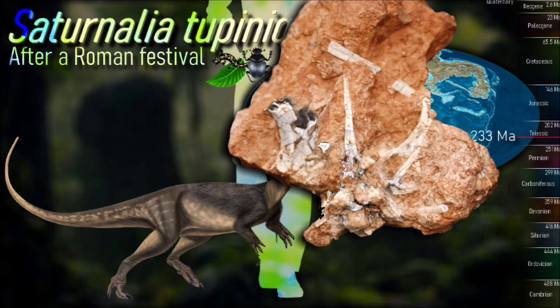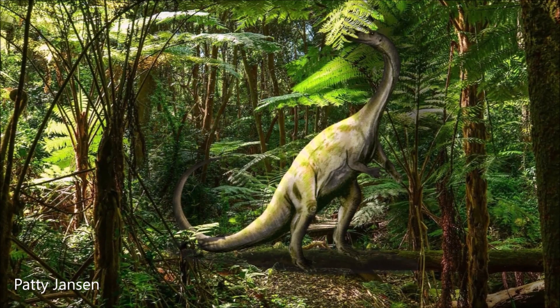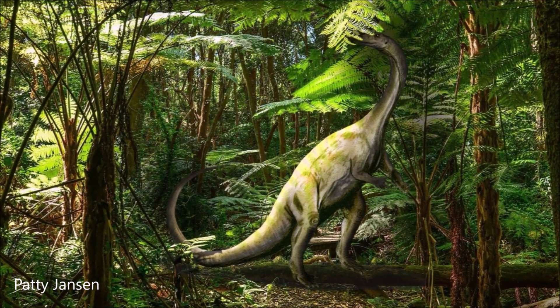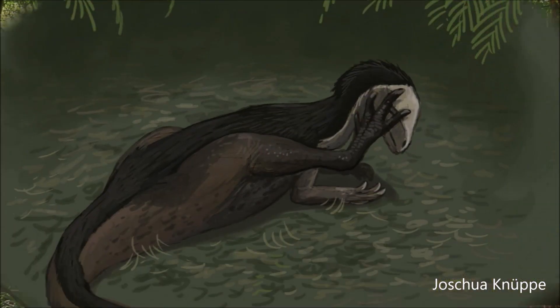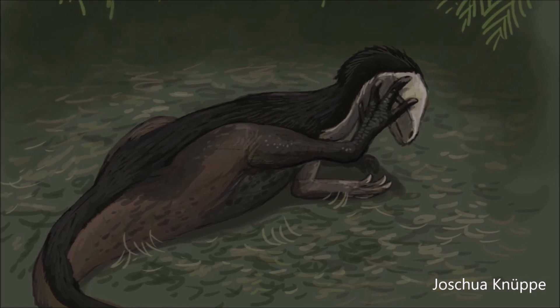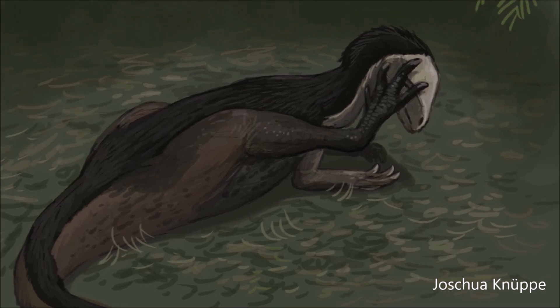Like many other early dinosaurs, but unlike later sauropodomorphs, Saturnalia was most likely carnivorous or omnivorous, with a diet that included insects or small vertebrates. Its small head and long neck may have allowed it to move its head rapidly enough to catch small, elusive prey. The highly basal nature of Saturnalia, combined with its mixture of sauropodomorph and theropod characteristics, has made it difficult to classify.